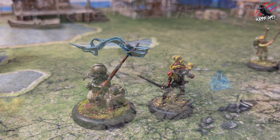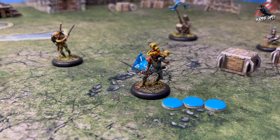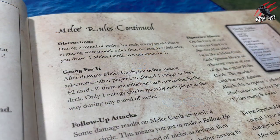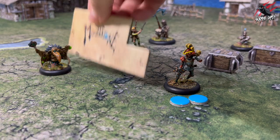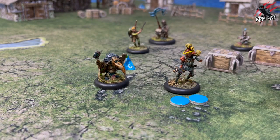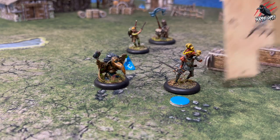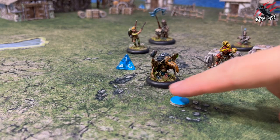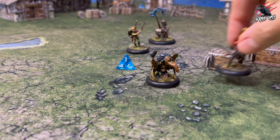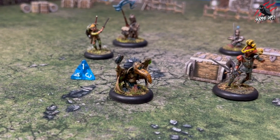Characters are permitted to spend energy in limited ways outside of their activation. After each action a character takes has been fully resolved, each opponent — beginning with the player to the left of the active player — may declare that one of their models is making a reaction step. The model making the reaction step must discard one energy and can then move up to one inch. This can be used to move behind cover or step out of engagement. Only one model per opponent may do this, and only once per action.